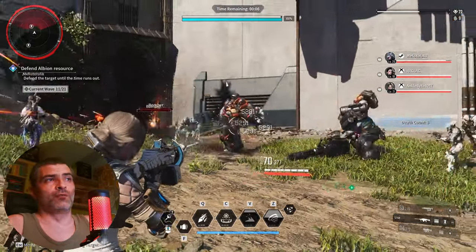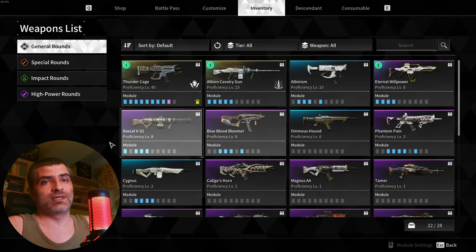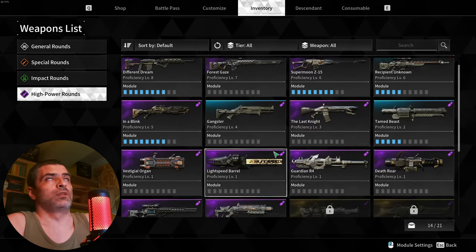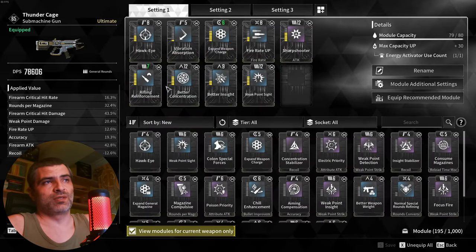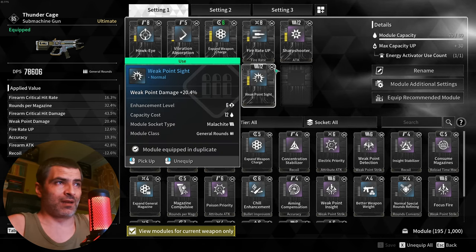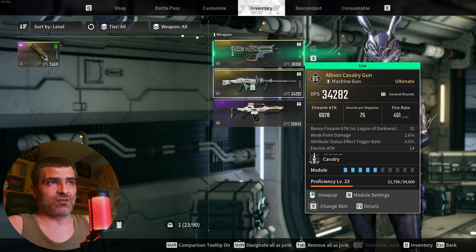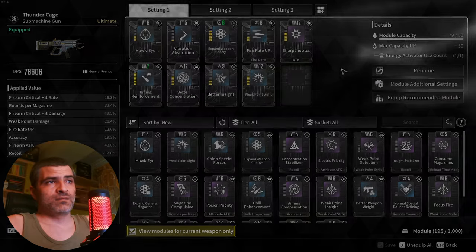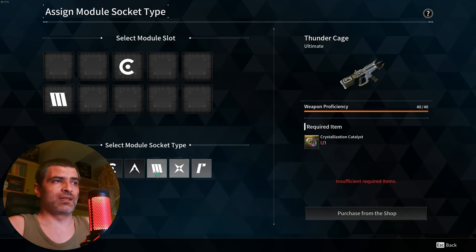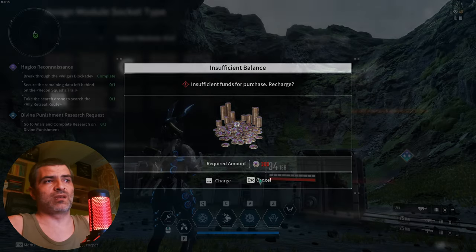Each weapon type is placed into one of four categories: general rounds, special rounds, impact rounds, and high power rounds. Each category has its own set of modules, so you spend more time farming. You need to farm four sets of modules, one for each category. Increasing your weapon proficiency grants mastery rank, which unlocks additional module slots. You also have the ability to install crystallization catalysts on any weapon at proficiency 40 — effectively a prestige system allowing you to install a new module symbol onto a gun at the cost of resetting its weapon proficiency. If you played Warframe, you will be familiar with this.